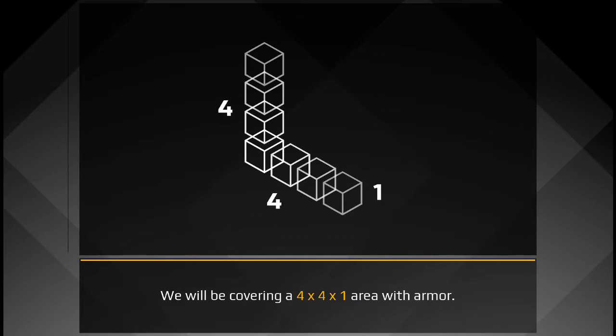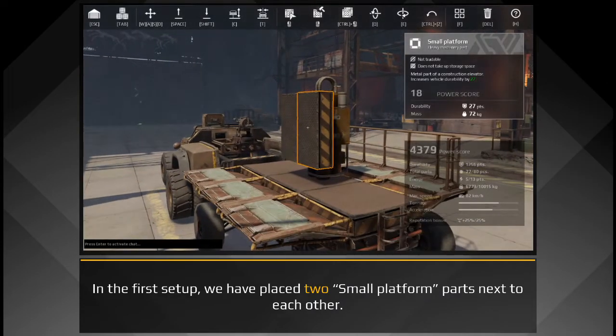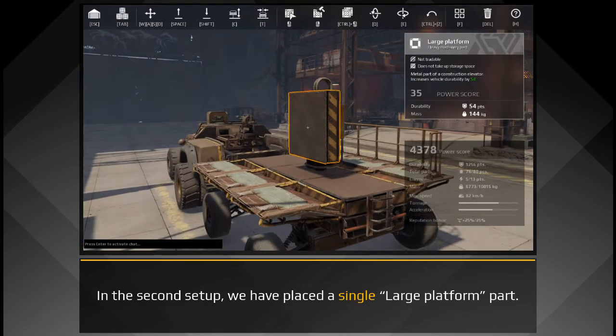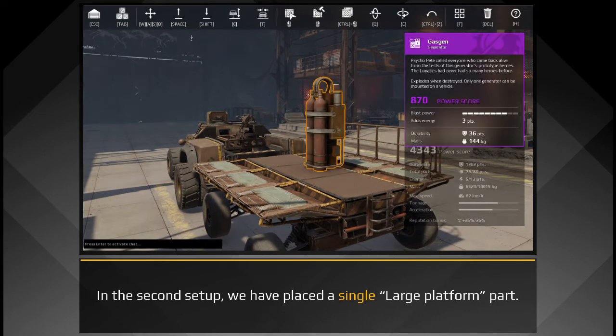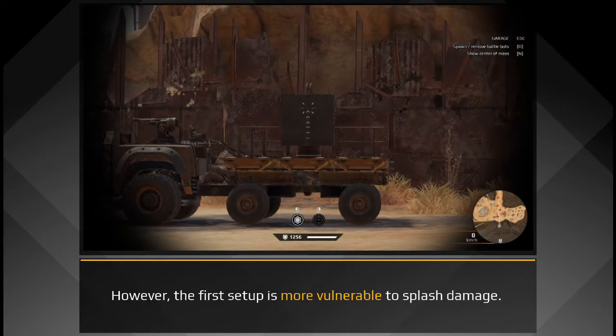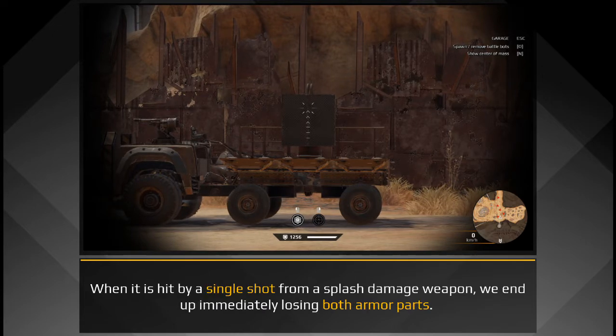We will be covering a 4x4x1 area with armor. In the first setup, we've placed two small platform parts next to each other. In the second setup, we've placed a single large platform part. If we compare the two setups, we can see that both have the same amount of HP and cover the same area. However, the first setup is more vulnerable to splash damage. When it is hit by a single shot from a splash damage weapon, we end up immediately losing both armor parts.